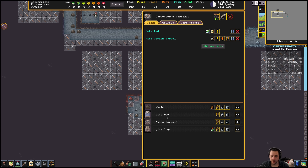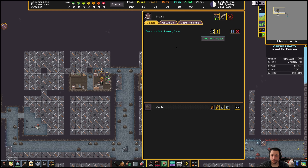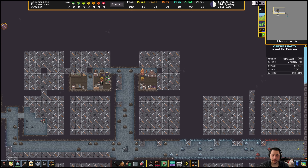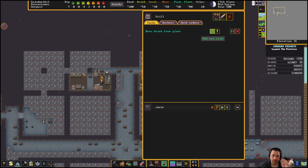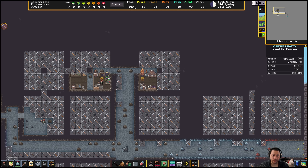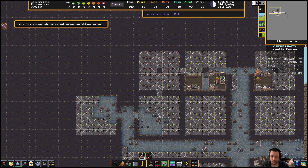We do have one pine bed so far and one pine barrel — good. Now that we have a still, I'm going to brew drinks from plants and just say repeat. I could also put this into a bill, but early on I'm going to be micromanaging my drinks and food to make sure that we don't starve.